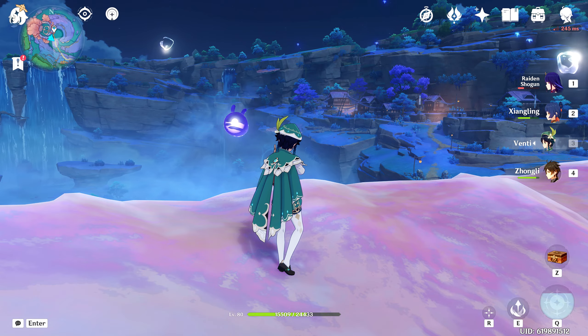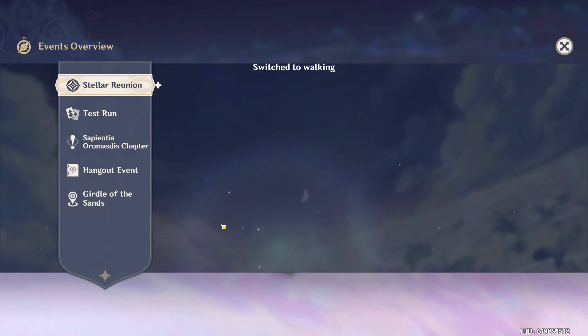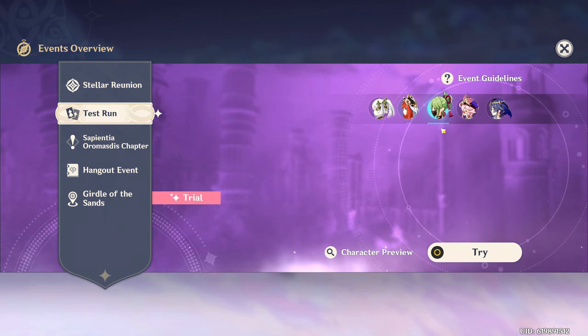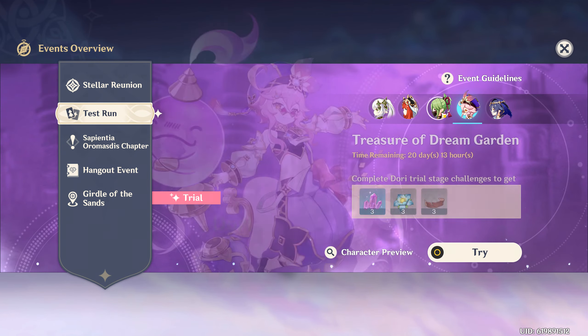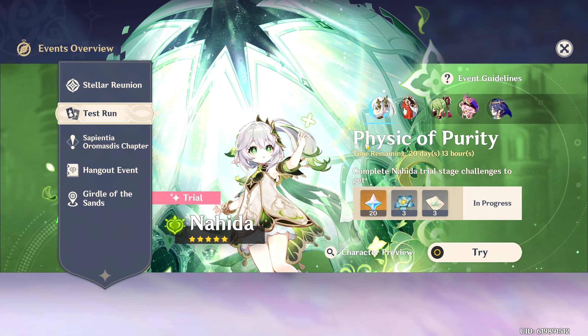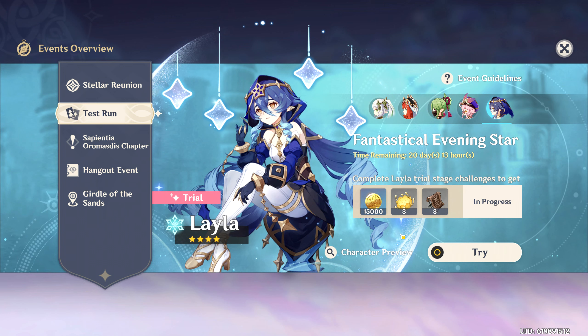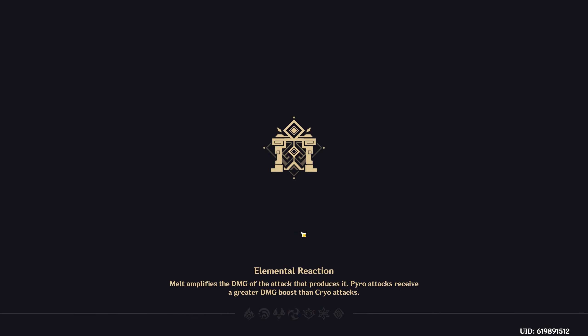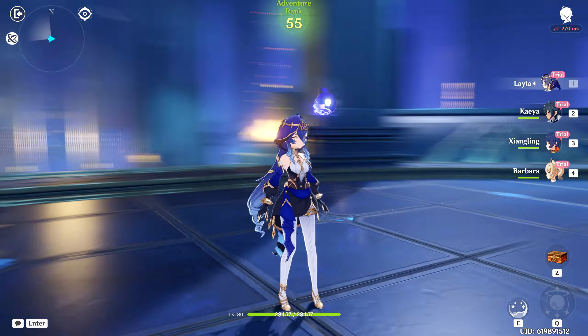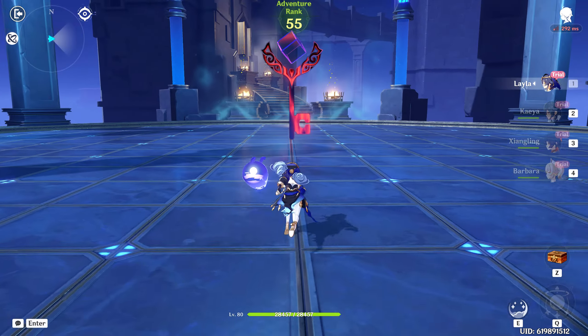There are a few things we can do just starting out as new content drops. Specifically, I can run the test runs with all of them to see how they play. These are the four 4-stars and these are the two 5-stars. I've never played with any of these characters. I know nothing about any of them. So why not do a test run of each of them? Now these are rerun characters, but they're new to me because I didn't play for like a year. I didn't read that, so we'll figure out what she does on the fly.